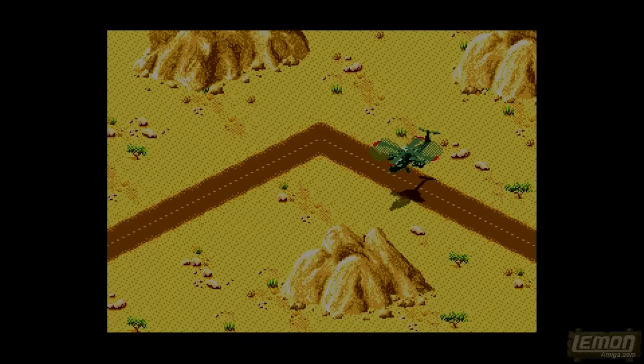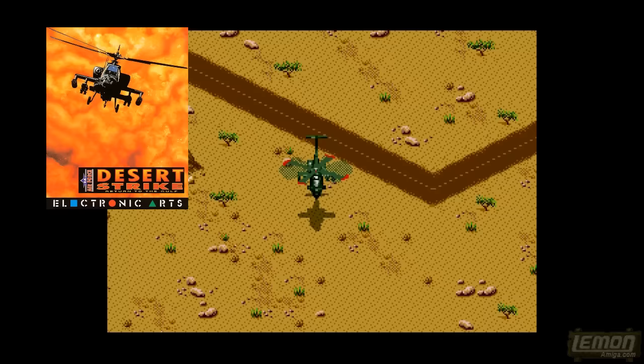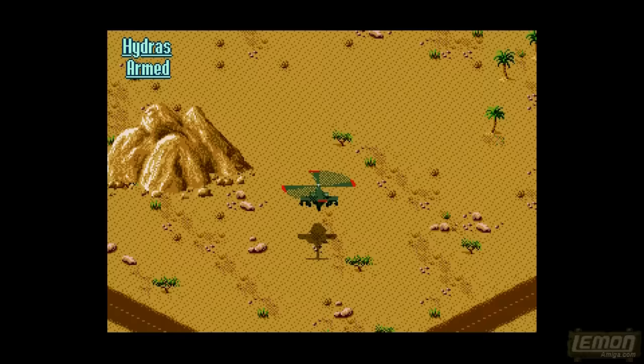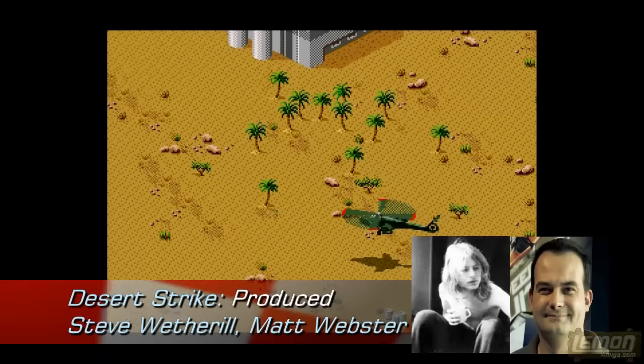Let's look for some more ammo crates and fuel dumps and head off to destroy that power station. The Desert Strike series was devised by Mike Posen and John Manley, whose names you probably saw on the title screens. The series went on to Jungle Strike in 1994, which appeared on the Amiga and the CD32, Urban Strike in 1996, Soviet Strike in 1997, and Nuclear Strike appeared on the PlayStation in 1998.